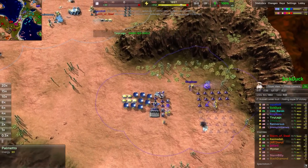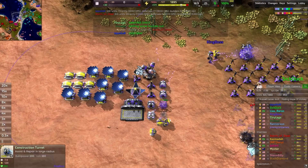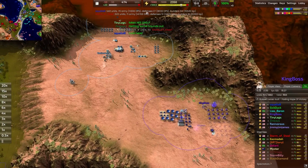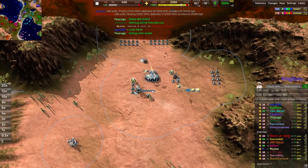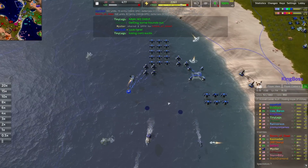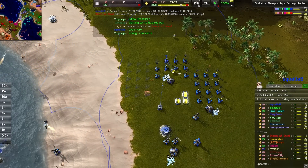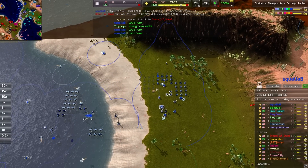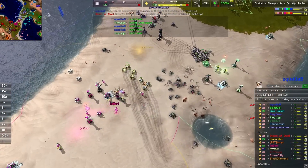Back line looks like just tech for now. King Boss going for some T2 metal extractors — very nice. Should probably reclaim this T1 lab. Still some metal in the bank so might as well spend it. Air lab going up — fairly standard. Getting a T2 economy running before transitioning into T2 is fairly standard. Economic growth is happening everywhere: tidal generators going up, wind turbines being constructed offshore. Would love to see a T2 constructor coming to upgrade all these mexes.